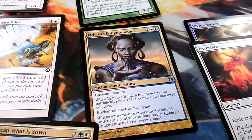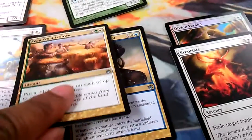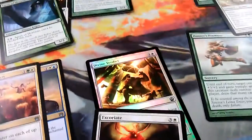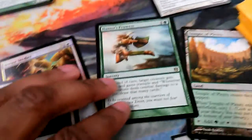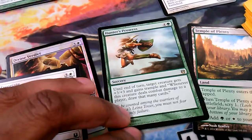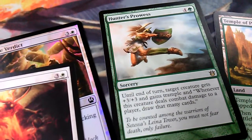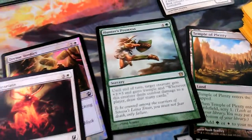Feral's Enlightenment puts a +1/+1 counter and gives a creature flying, and whenever another creature enters the battlefield I may return it to my hand. Then I have Excoriate, which exiles a tapped creature. There's also a foil Divine Verdict, which destroys a blocking or attacking creature. My other rare was Hunter's Prowess — the creature gets +3/+3 and whenever it deals combat damage to a player you draw that many cards.